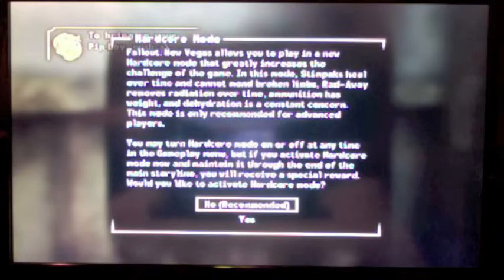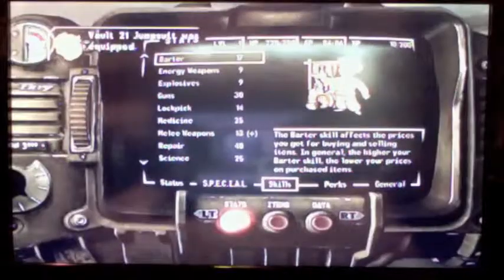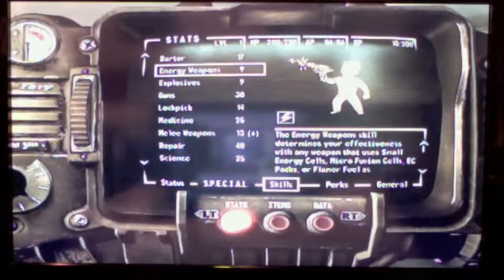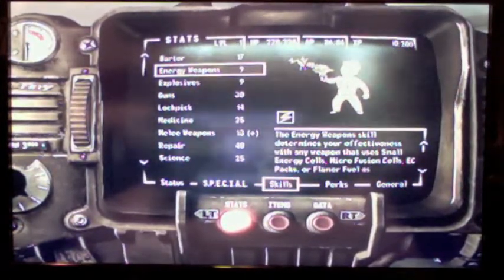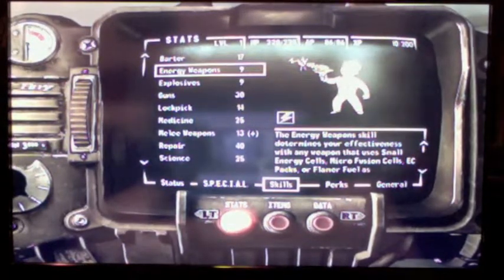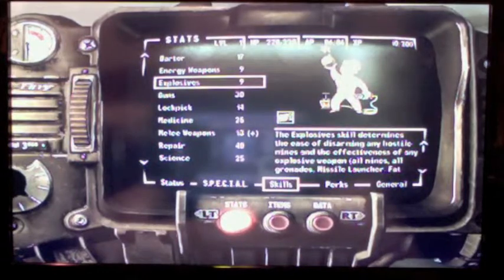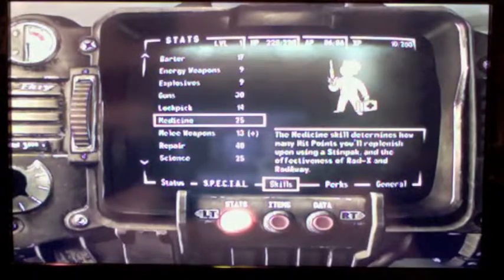This is a banner for hardcore mode — don't choose it unless you're a veteran of this game and know what you're doing. In hardcore mode stimpaks heal over time, you have to eat, and you have to drink in order to survive, so it's very complicated and very hard. Right now energy weapons and explosives look pretty low because I haven't equipped my hat and glasses. When I equip those, it's adding plus three perception — one from the negative and then the normal two — so it'll increase by six points.